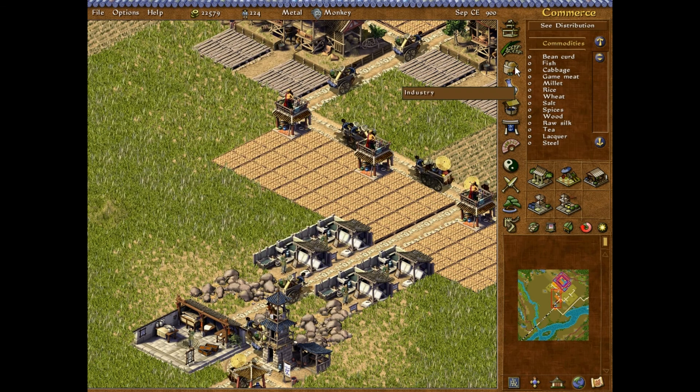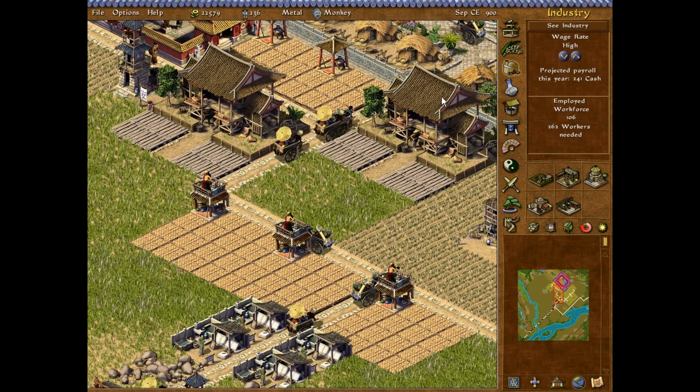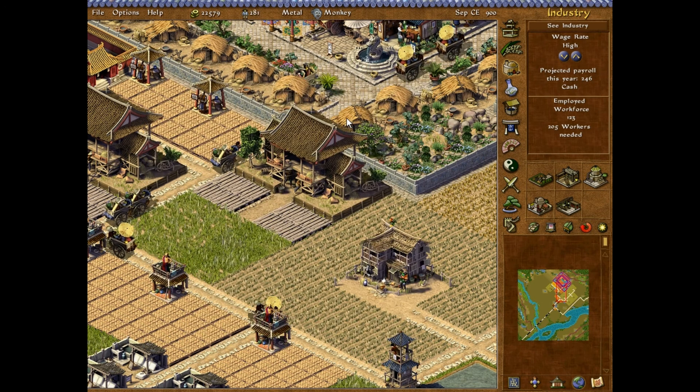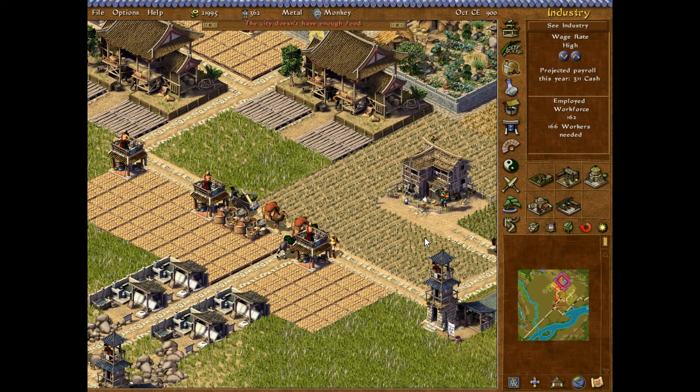Now, if we look at what our workers need — I still need about 260 workers, but I still have people coming in. The thing you need to do in the beginning of the map is just shut down industries that you do not need, like paper. I'm not running out of money right now, so I can just concentrate on getting food.